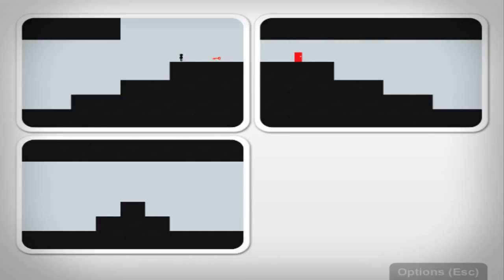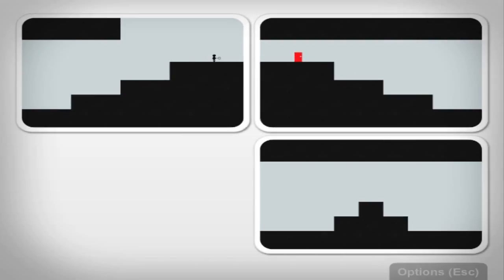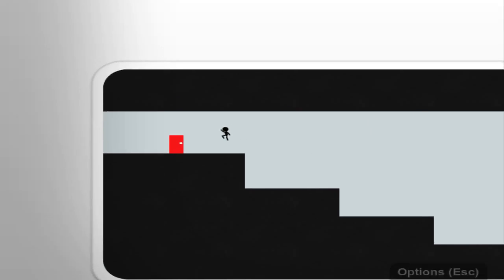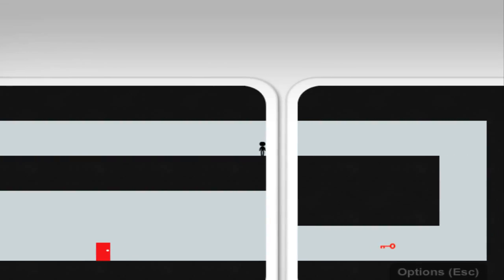So this one looks easy, but it isn't. Because the black space up there doesn't line up. It is easy — it's just not already set up for you. But they do get harder, I promise. See those two? They line up on the top, but they don't line up on the bottom. All the black space has to line up.